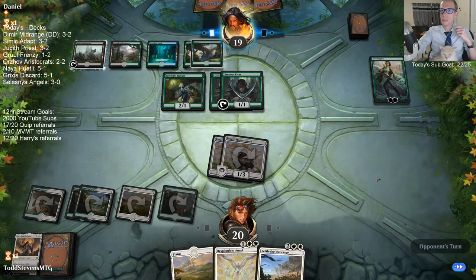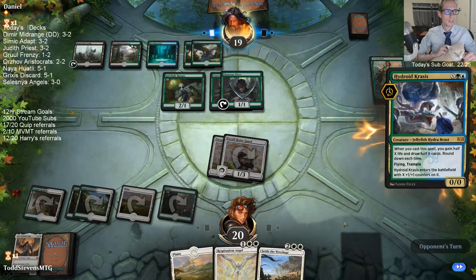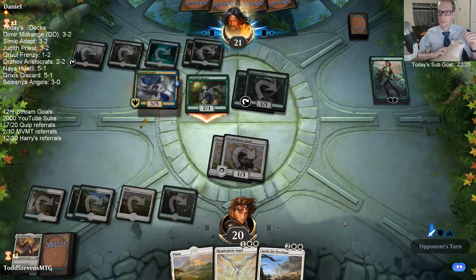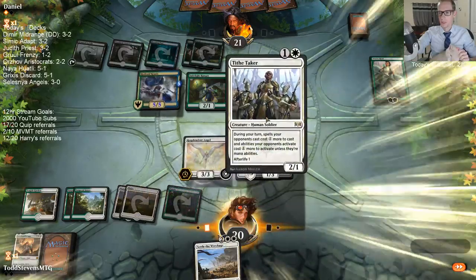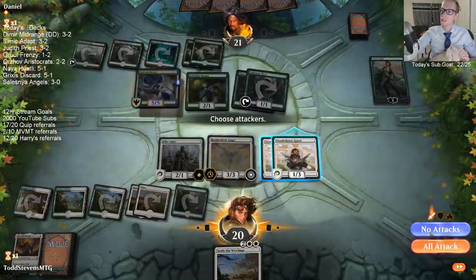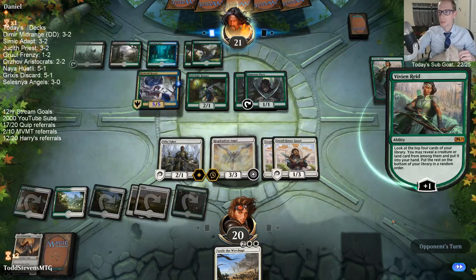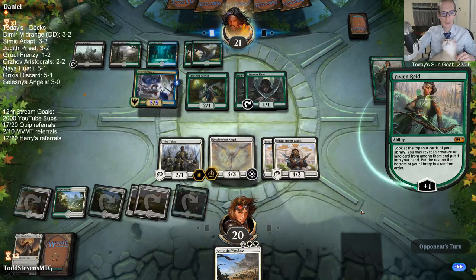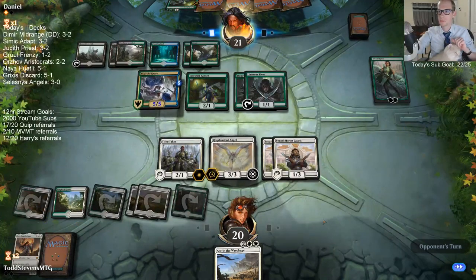Went with Lyra because Resplendent Angel can activate and get us more angels, where Lyra is just her own singular angel. Let's see if we draw our third land and can curve Adanto Vanguard into Resplendent. With Vivian minusing it would have died to Resplendent attacking if our opponent didn't have Crises, but our opponent had Crises. Hawkeye meows quite a bit — whenever I bring him food, he's all excited. Sultai again. They can already have Vivian next turn. I played some Ban Tokens, but I honestly liked the Naya Huali more — I don't think the blue cards added as much, I really like Gruul Spellbreaker in it.